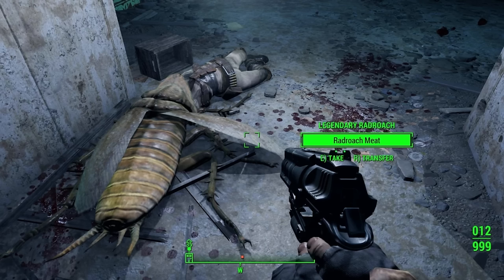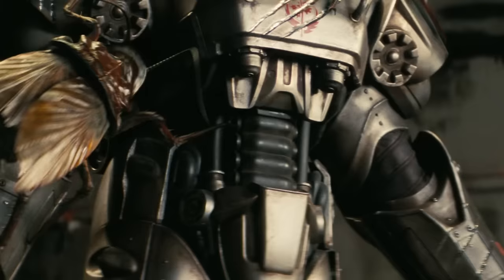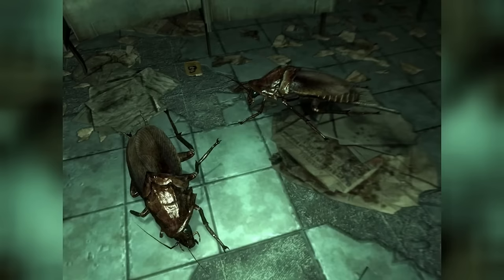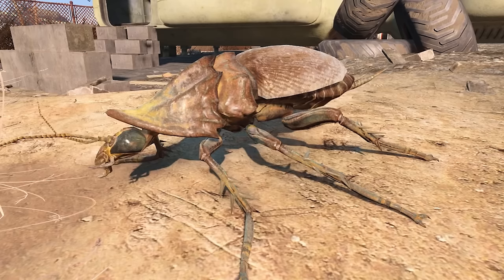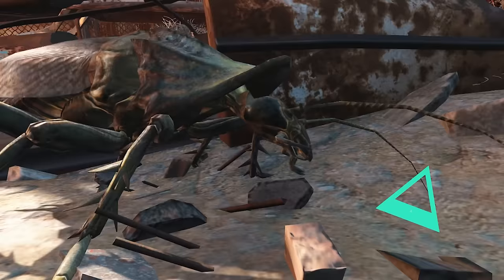The rad roaches thrive in the dark and dingy parts of the wasteland and usually hunt in packs. At night, they're attracted to light sources and attack their victims from the dark. They're giant-sized cockroaches which usually feed on the dead, but are extremely aggressive towards living beings as well. They violently attack Maximus' Brotherhood armor, hoping to eat him alive. Rad roach meat is a sought-after food item in the games, consumed to heal radiation poisoning.